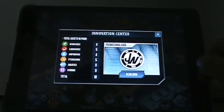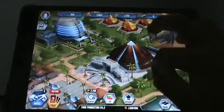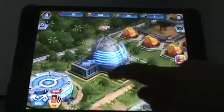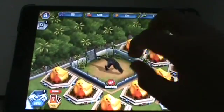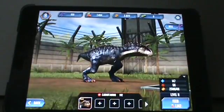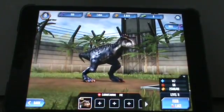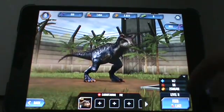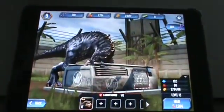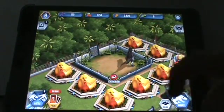I have 18 dinosaurs. This is the hatching area, which currently has the Dunk Colossus hatching, and then that's the evolution area. This is my best dinosaur - you can unlock him later in the game, but he's my favorite too. This is Carnotaurus, or Carnotaur for short. You can feed them to grow bigger - it's expensive though; this one costs 1,244 food, which is a lot.